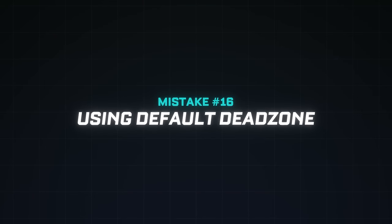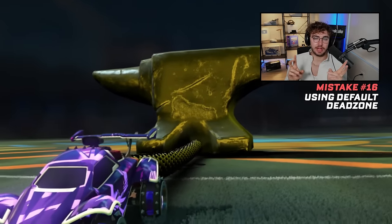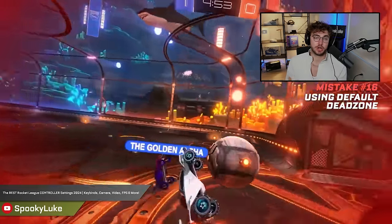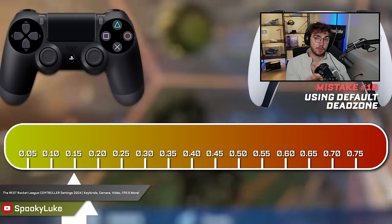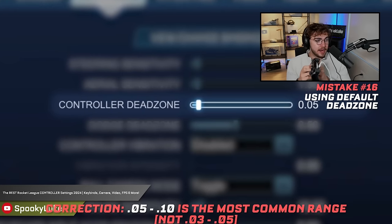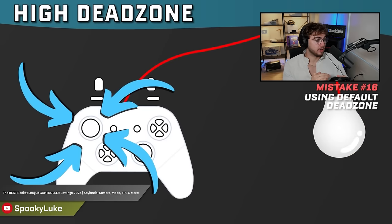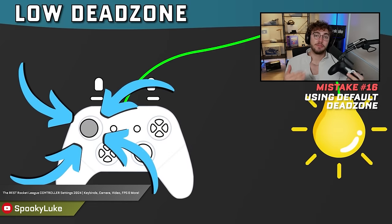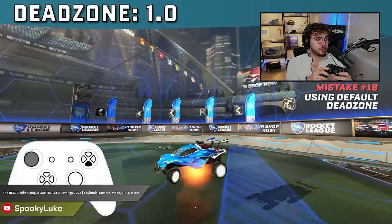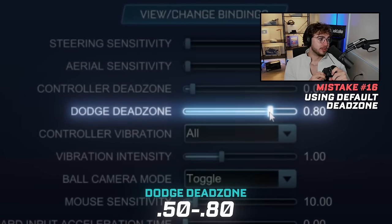Mistake number sixteen: default dead zone. If you set your dead zone wrong, your controller might feel heavy, you might feel like you've got a slow car bug, or you might press the wrong buttons — like backflipping when trying to double jump. Set your controller dead zone anywhere from 0.03 to 0.05 for the snappiest response times. If you've got a bad controller, go a little higher; otherwise lower is generally better. For dodge dead zone, it's the opposite — set it between 0.5 and 0.8 to prevent accidental dodges, requiring 50–80% joystick input to signal a flip.